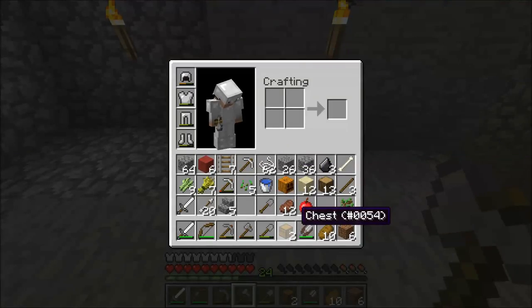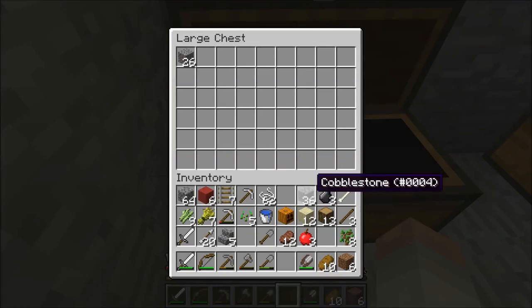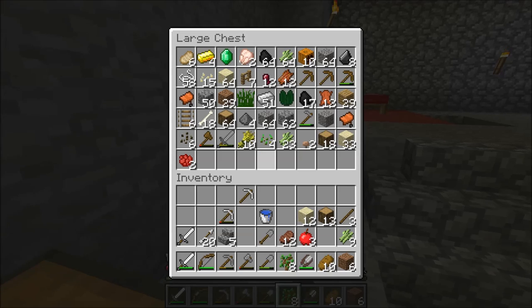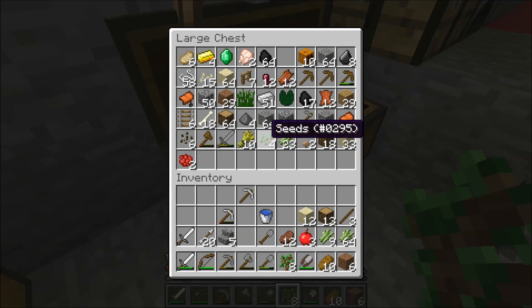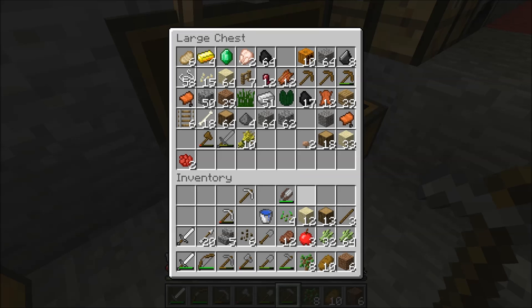We'll throw the bed back down a little more in the middle, take this chest out, and move it over here since I have a chest over there already. Put all the items back in that I don't need to keep with me. Let's take the sugar cane back, take these melon seeds, some regular seeds, and our hoe. We'll take a little bit more sand too.